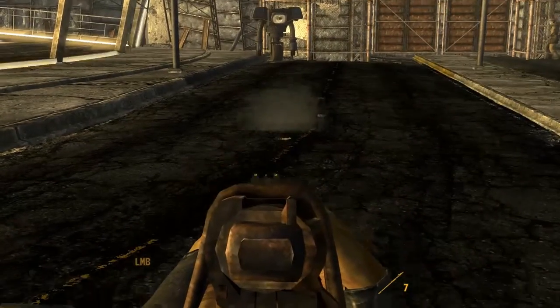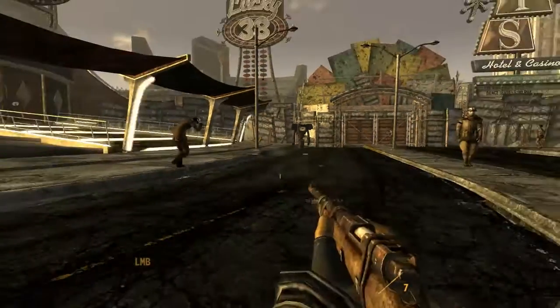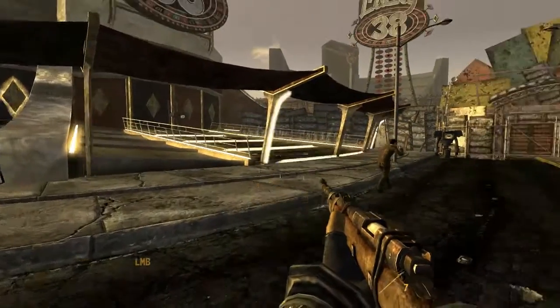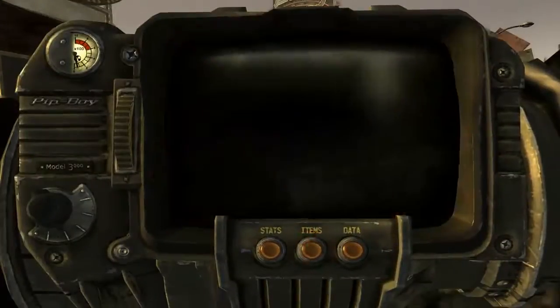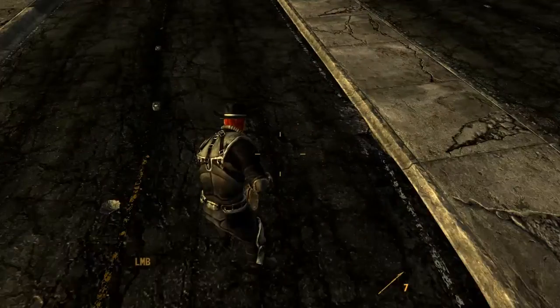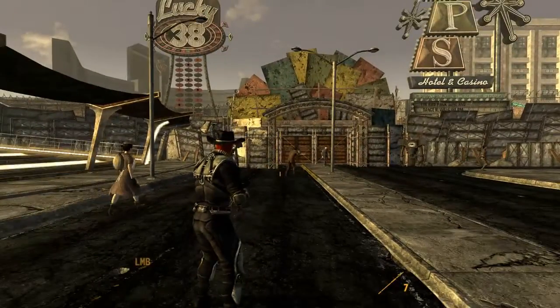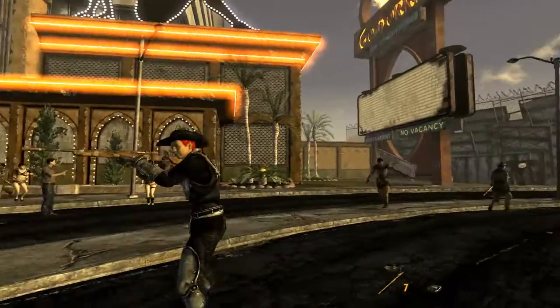It weighs 6 pounds — the same as the standard variant — and is worth 2,600 caps, which is 400 caps more than a normal hunting rifle. Thank you very much for watching. Make sure to drop a comment, drop a like, and subscribe if you've not done so already. Make sure to tell me what I should do next. See you in the next one.